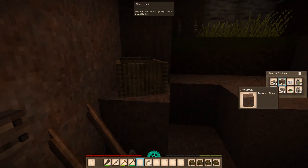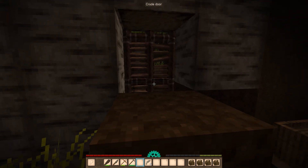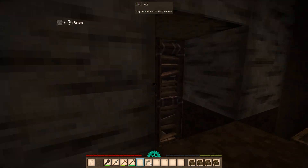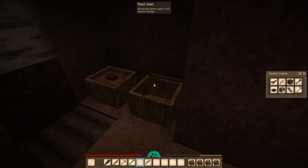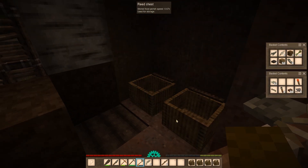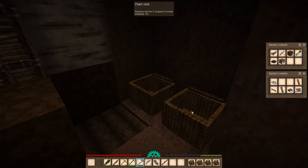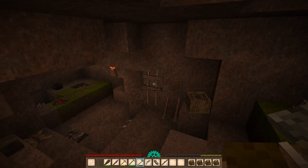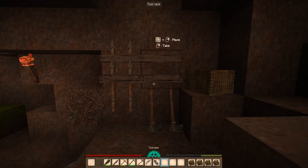I didn't leave myself in the best position. I don't want to fight all these things — I won't be healthy enough to go explore. Let's see... I can barely make another knife. My knife is almost broken, and I have no sticks. Let's put another tool rack on the rudo cave wall.